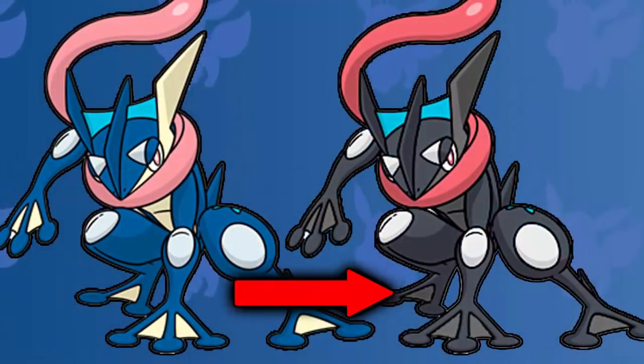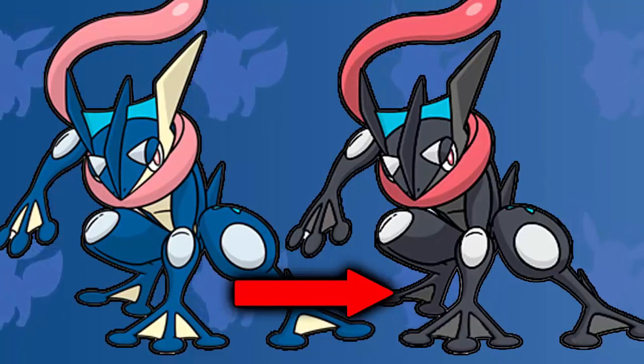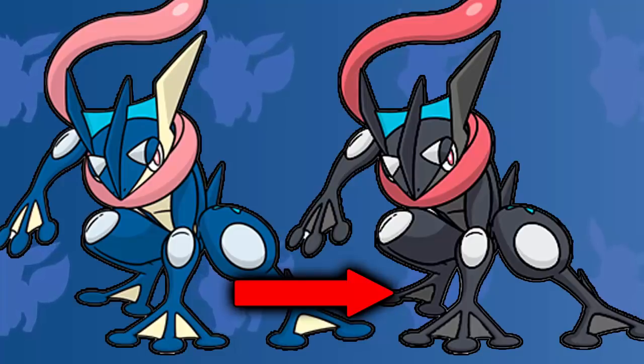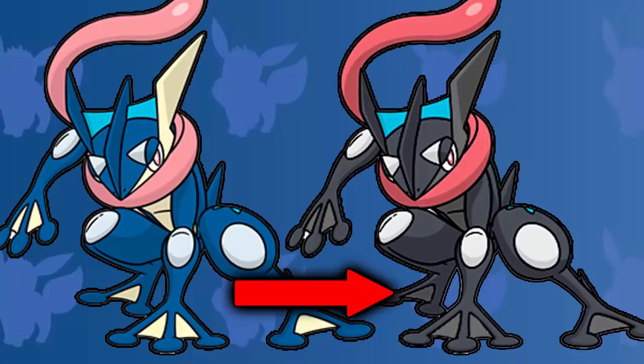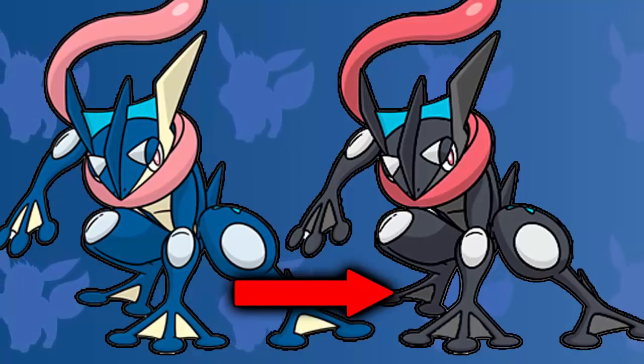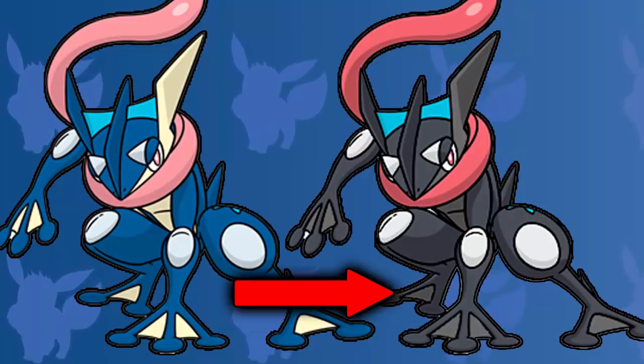Coming up next, we have the water type Pokemon. And for me, Greninja has to take it. Greninja is my favorite looking shiny Pokemon anyway, and it's for a number of reasons. Firstly, the dark shiny — big fan of it, it just pulls on your heartstrings. And then the tongue turning a little bit more red looks insane as well. And then the white spike-like bubble things on its arms and legs look incredible as well.